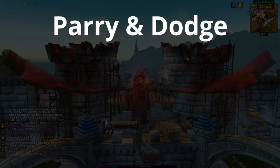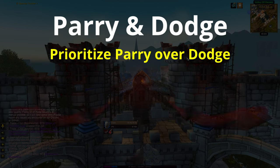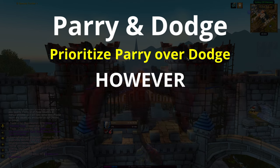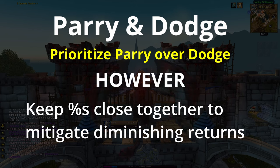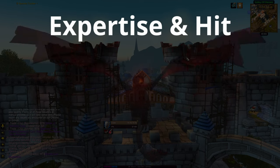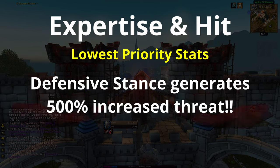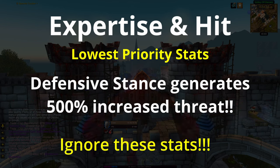Next up — parry and dodge. Parry should be prioritized slightly higher due to the Hold the Line talent, which increases your crit chance and your critical block chance by 10% for 10 seconds after a parry. That said, parry and dodge diminish at the same rates, so try not to have a lot more parry than dodge. Finally, expertise and hit are our lowest priority stats — with Defensive Stance now buffed to generate 500% additional threat, we can pretty much ignore these stats and entirely focus on survivability.